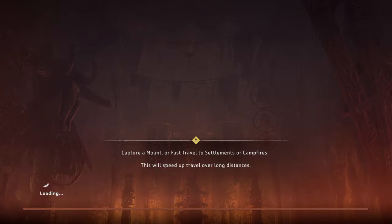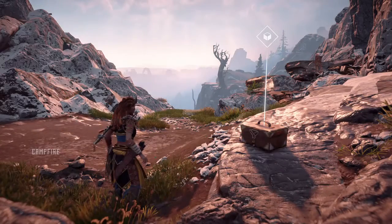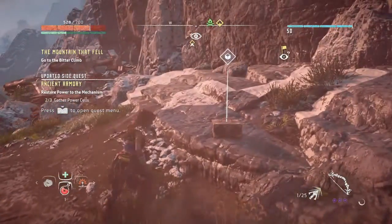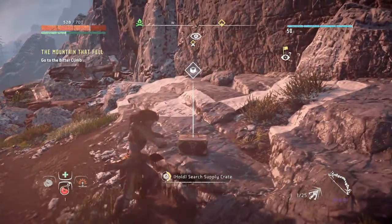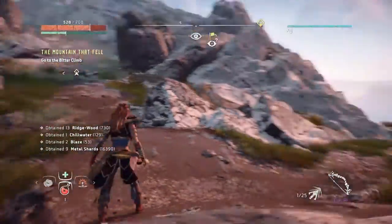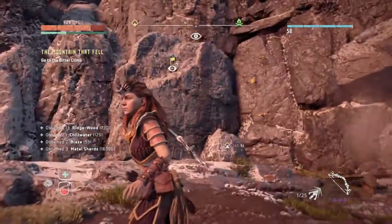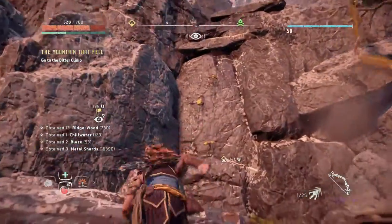We're almost done with Horizon Zero Dawn — as crazy as it sounds, I have six trophies left: one is the platinum, four are story-related, one is the ancient armory, and the sixth is getting rid of the little play dummies in the Nora grounds. I'm probably going to do that after I complete the game because the Nora grounds will look a lot better then.